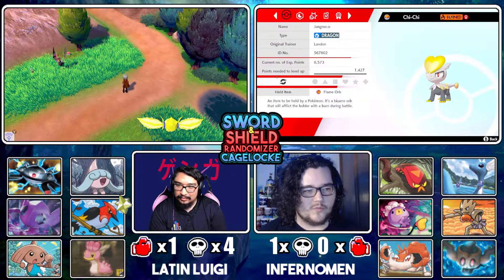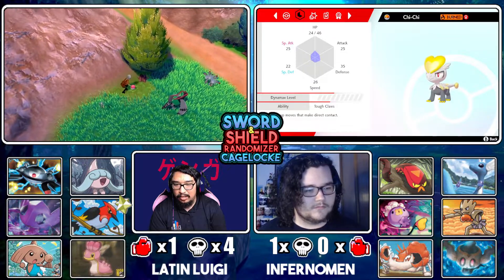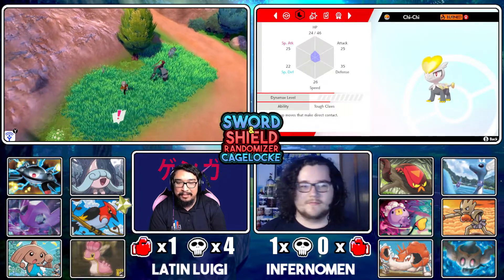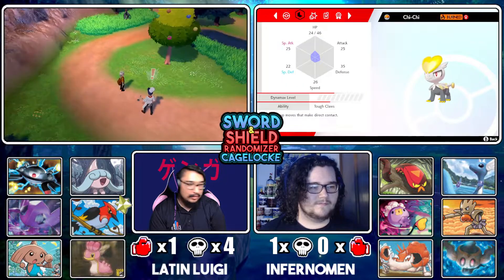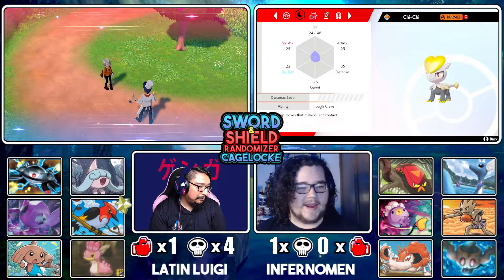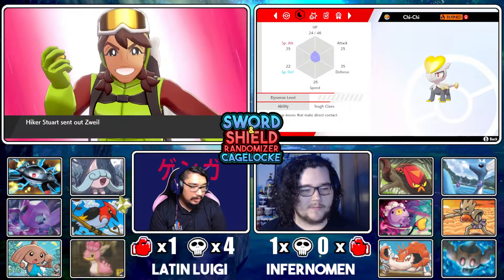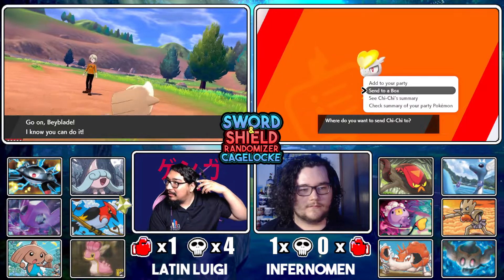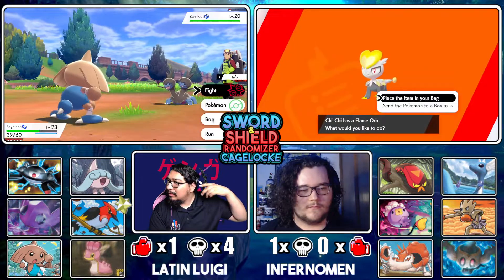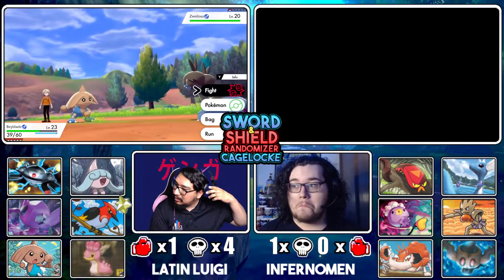It's holding the Flame Orb. Oh my god, there was Electrike and Clefairy — I accidentally ran into Steelix. I'm sad. It has Rash nature and Tough Claws as its ability, so it powers up direct contact moves. Go, scare her!